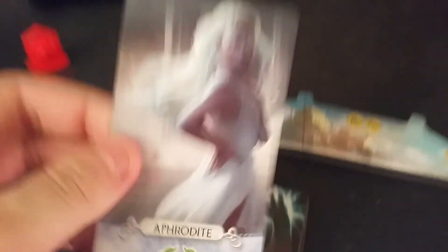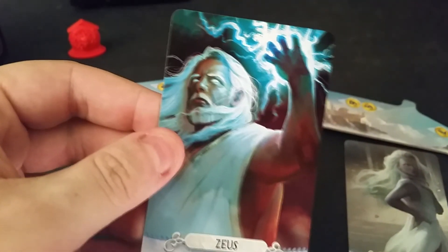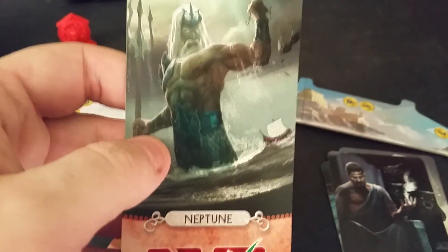And some cards — we have Aphrodite, looks kind of scary with the white eyes, she's worth nine points though. We have Cebs — or Zeus, I think it's called in English — and I guess you can destroy cards with that one. We have Hades and I'm not sure what the symbol means actually, I'll get into that later. And Neptune.